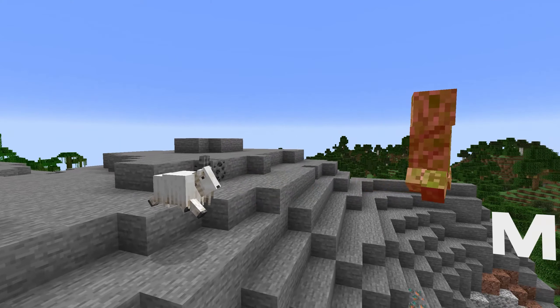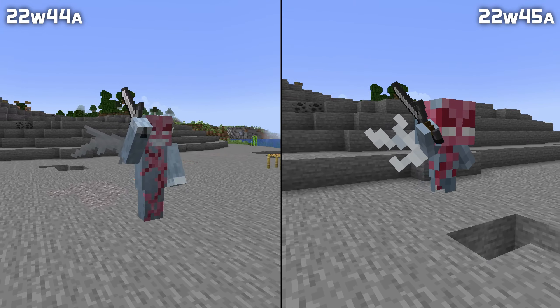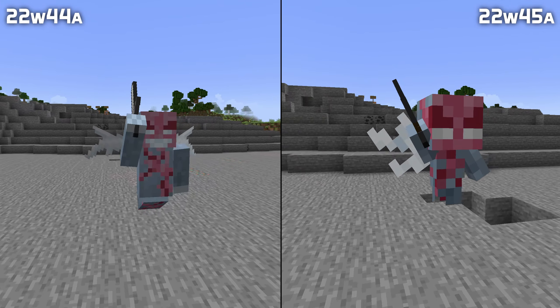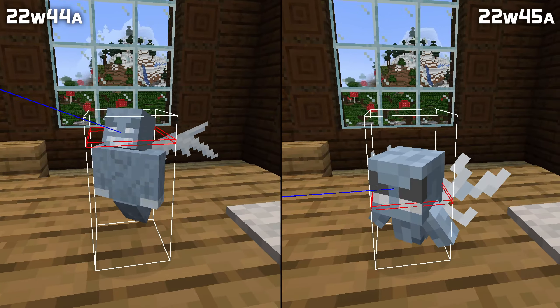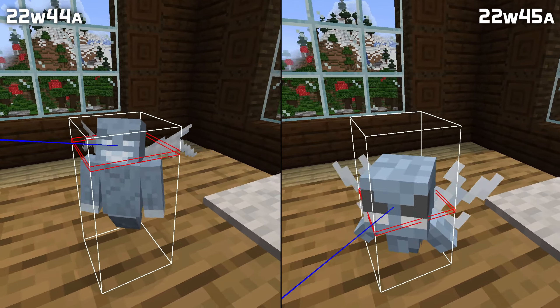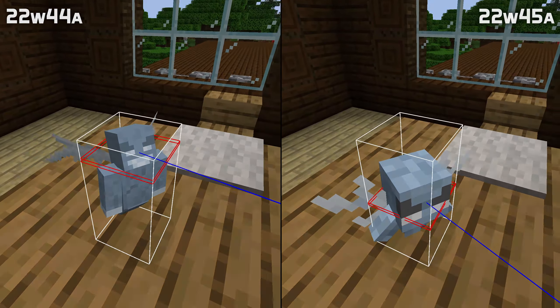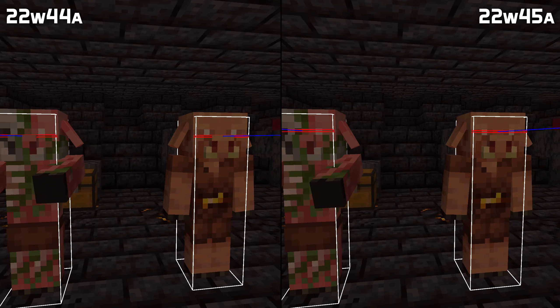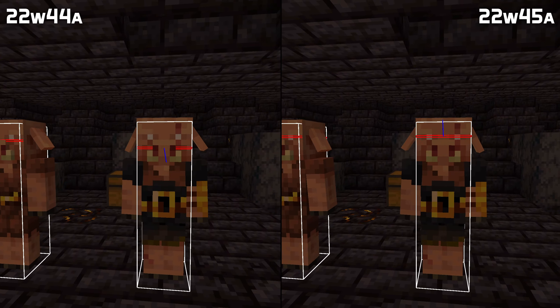Let's move on to regular, non-experimental mobs. The Vex has a brand new look — the new model is smaller and looks more like the concept art. Despite this, its hitbox has remained the same size as before, since Vexes were certainly hard enough to fight already without having an even smaller hitbox. The eye position of piglins, zombified piglins, and piglin brutes has been adjusted to match where their actual eyes are.